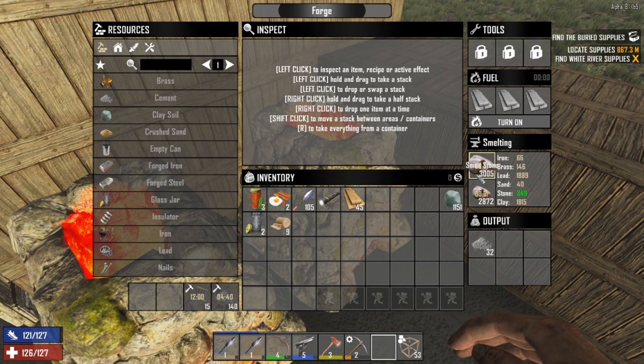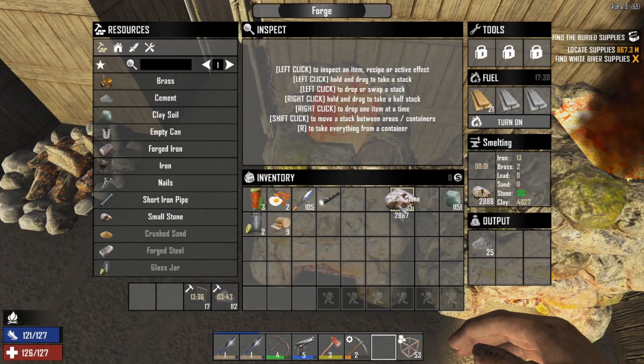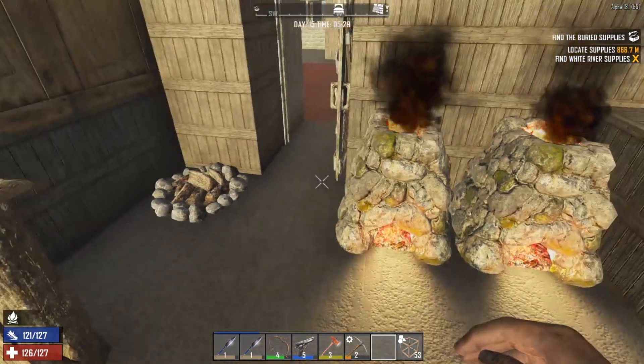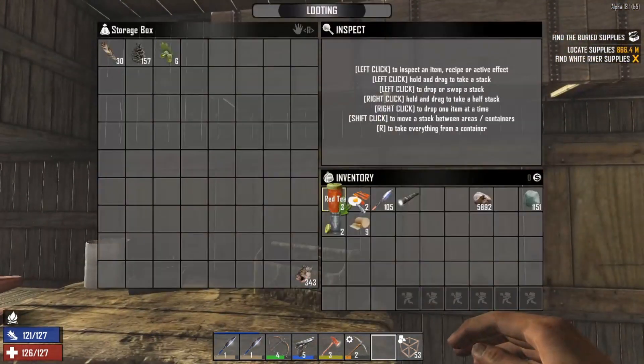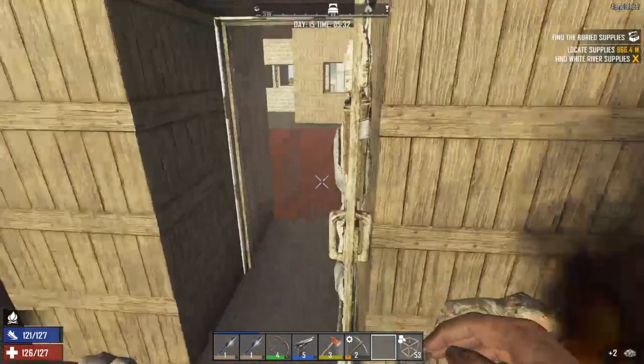What we might do is take one stack out of there and split that in half. We'll put some wood in there because we want to make some concrete as well, and then we'll put the rest in here. Split that up and turn that on. So we also need to make as much cobblestone as we possibly can.